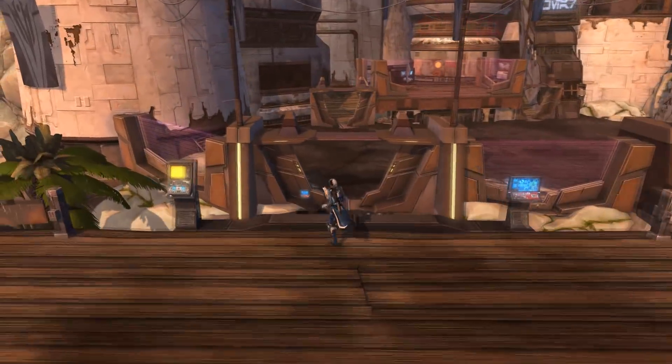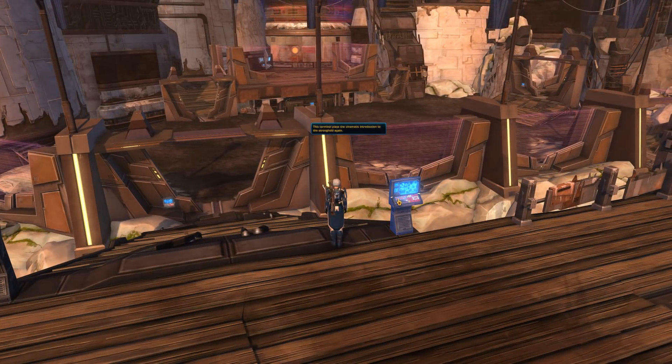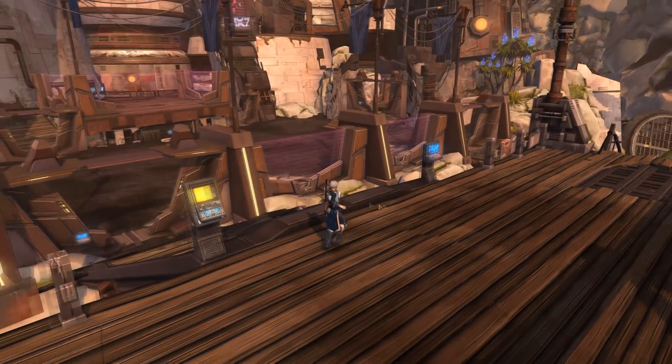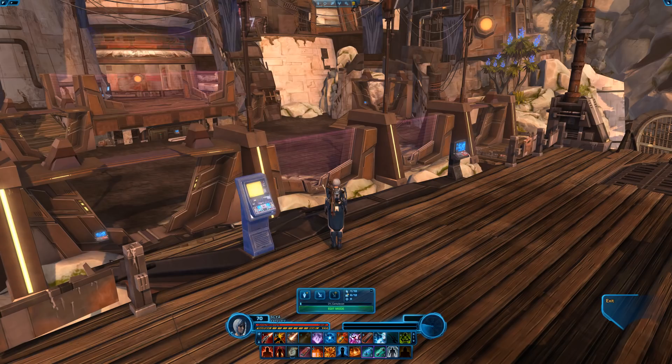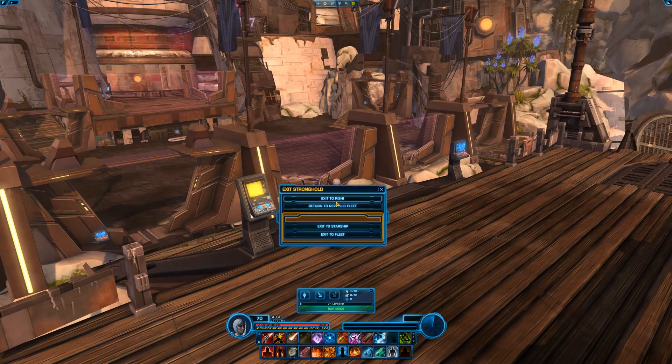Right away in the beginning of the stronghold, there are a couple features you want to check out. This terminal right here, if you ever want to see the pretty cinematic we just watched play again, just press it and you can enter it as many times as you want. This one right here will allow you to exit the Rishi Stronghold if you don't know how to get out of here, or you can return to whatever location you were at — your starship or the fleet.